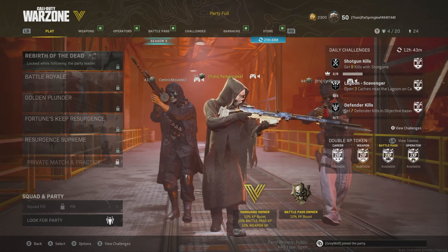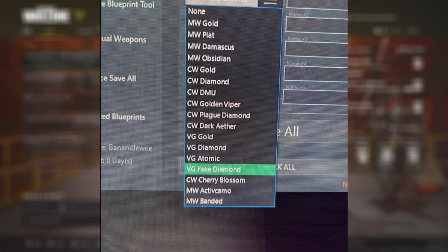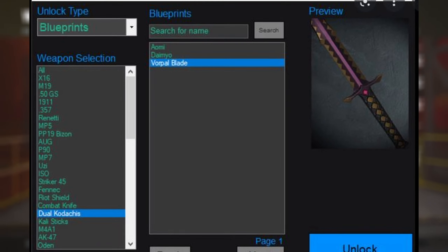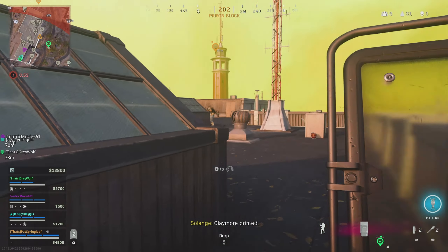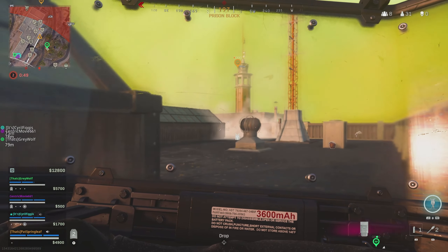So what is a Warzone unlock all tool? Well put simply, they are downloadable software which claim to be able to unlock all of the camos, weapons and skins on Warzone and other Call of Duty games, which obviously makes them very desirable. You install them onto your device and you can manipulate the game from there.